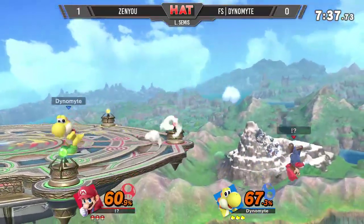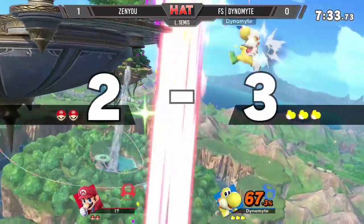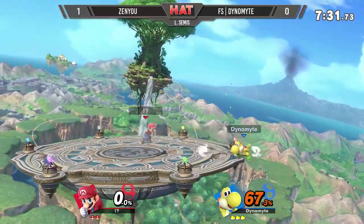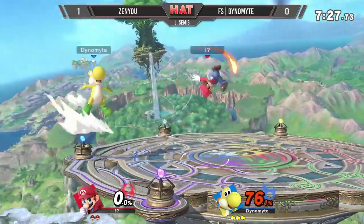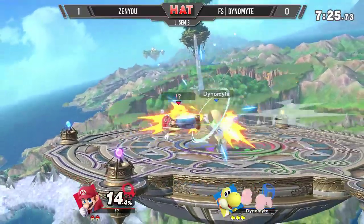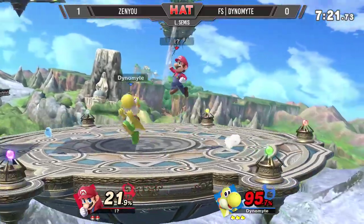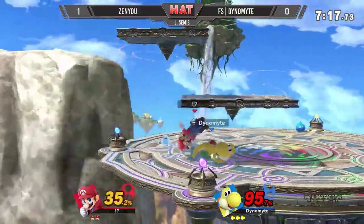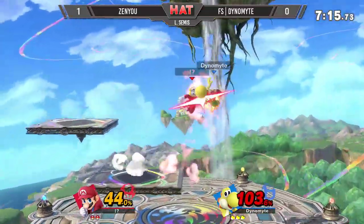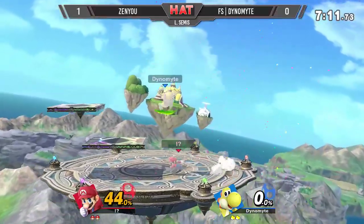It's a very interesting stage. Here comes the up air strings — this time not landing with that back air, but finally does it on the second time. Dynamite getting these conversions off. Great usage of the Nair — good defensive Nair from Dynamite. These eggs get him with the fair off stage, one of SoCal's finest being sent straight south. What happened was that Zenyu didn't snap to the ledge using his up special, so he's actually going to get punished because of a really unlucky situation.